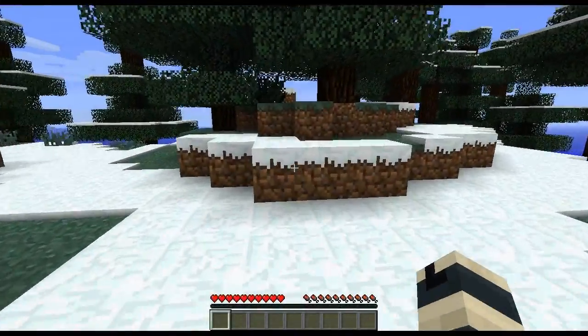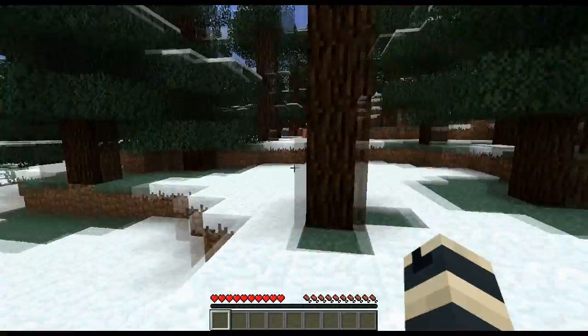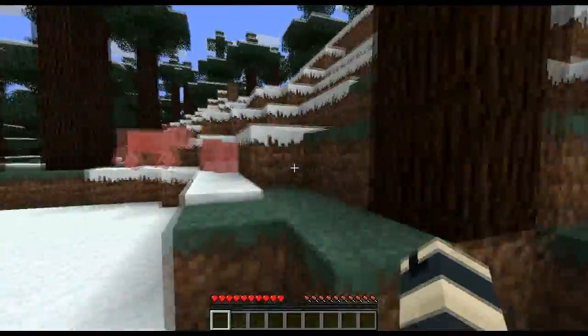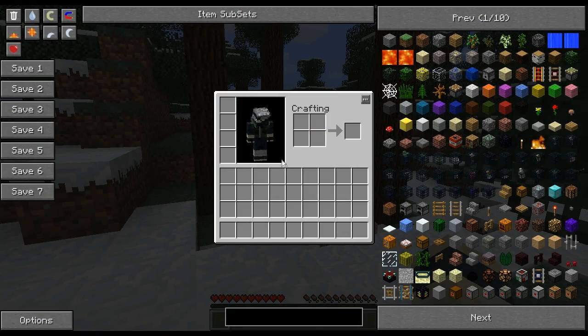When you first want to use NEI, all you have to do is bring up your inventory by pressing the corresponding key you have preset. If you're brand new to Minecraft or Minecraft modding and you do not have any changed hotkeys, that should be the E key. Simply press E to bring up your inventory and you'll see this new interface. You may be a little confused about exactly what you need to do, but do not be alarmed because it is quite easy.